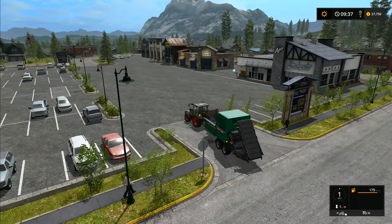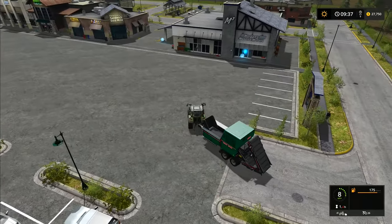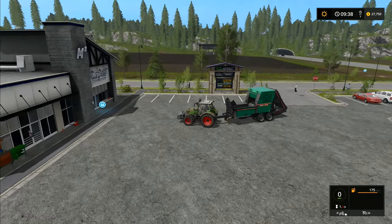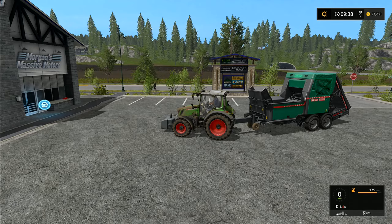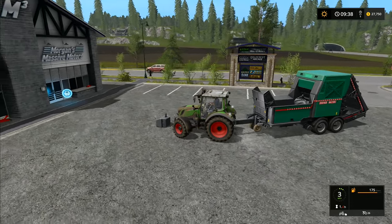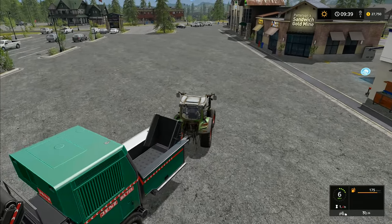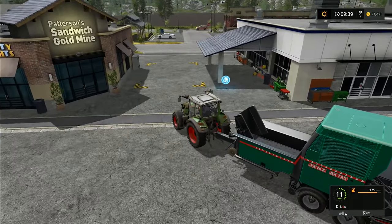I jackknifed myself there trying to avoid pedestrians — I really wish they'd stop at the pavement when they see a massive machine driving over. I'm going to put this weight down here, zoom in so we can see what we're doing, lower it down, and leave that there for the Valtra T-Series Cow Edition.